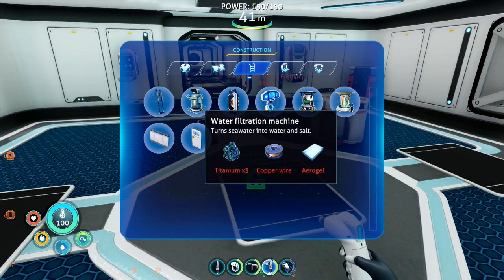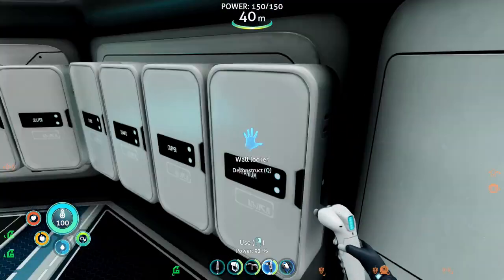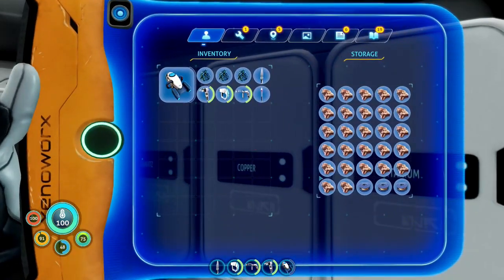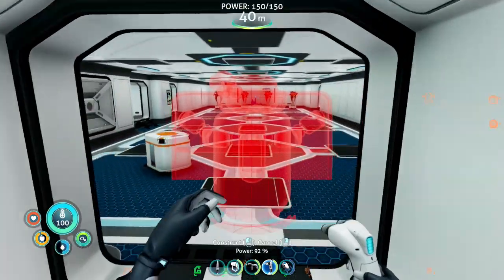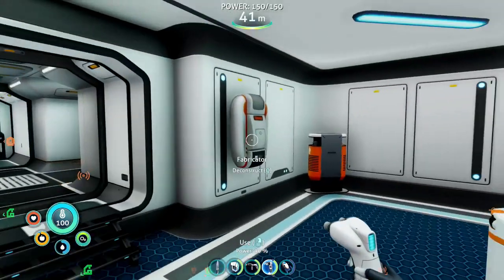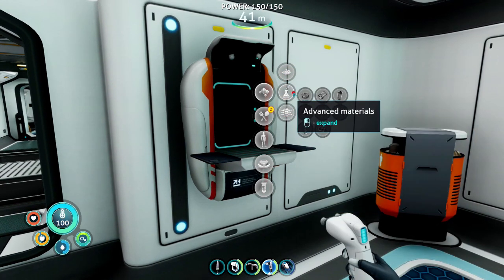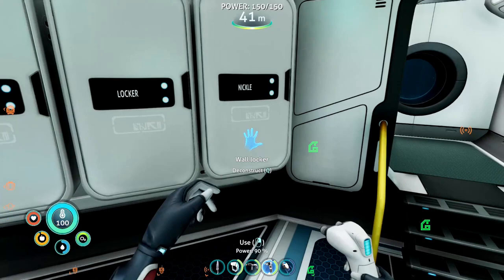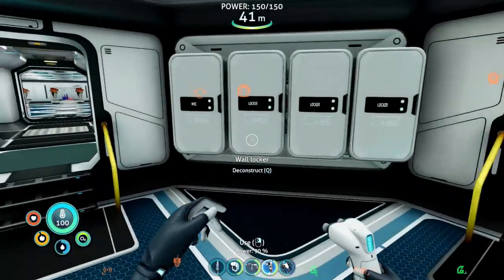Before we go exploring today, what I want to get built requires three titanium - one, two, three - copper wire, and aerogel. I'm going to start building it. For aerogel it's under advanced - gel sack and rubies. I know I have both. I found nickel, ruby, ruby, and in our miscellaneous I know I have gel sacks.